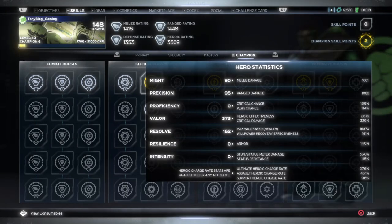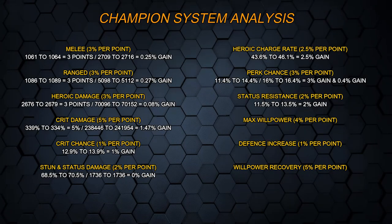Moving on to status resistance — this is under the intensity stat. It's 11.5% and should be a 2% gain, and that is indeed what we actually get — it goes up to 13.5%. So that one looks to be working as mentioned, going from 11.5% to 13.5% — a 2% gain. The only issue is it's really impossible to actually test this in-game, so as much as it looks like it's working via the stat page, I'm not actually sure because we can't test it.